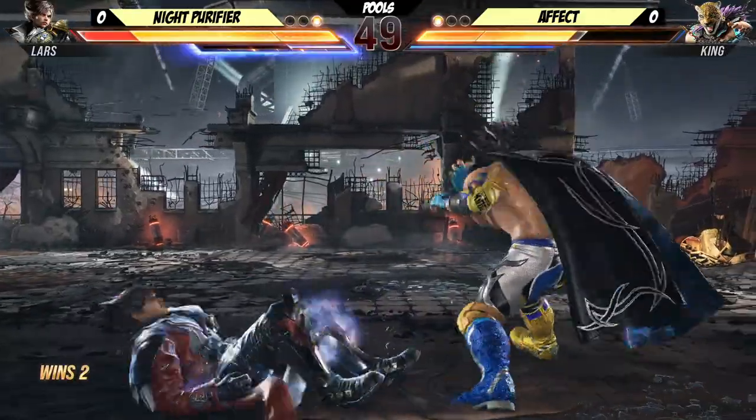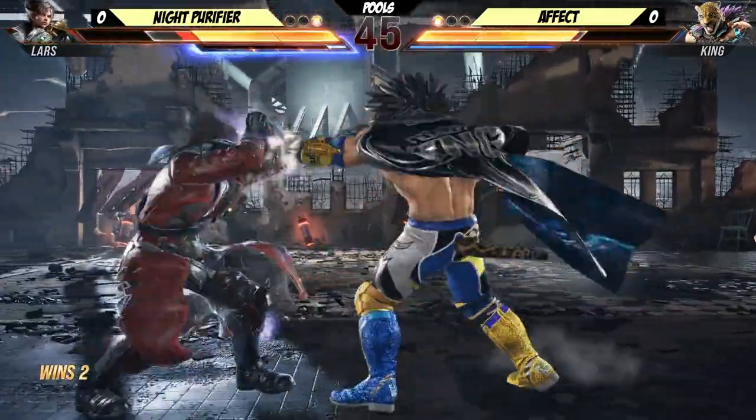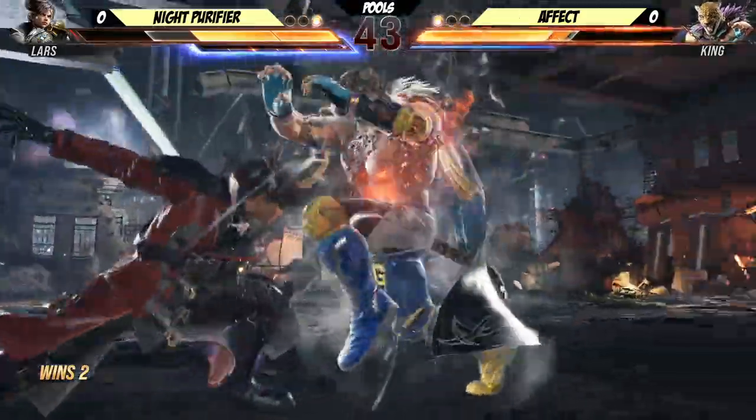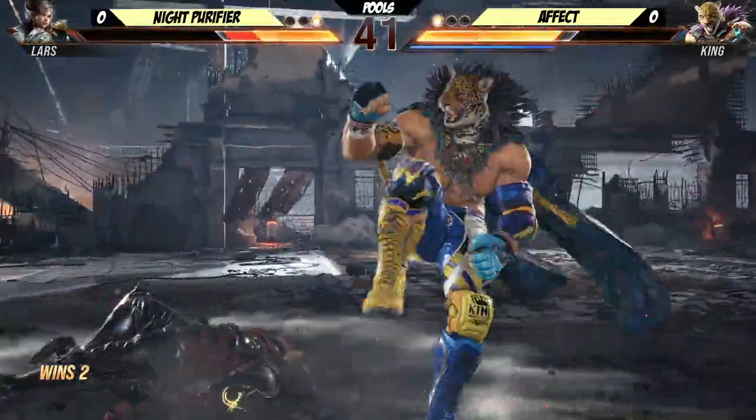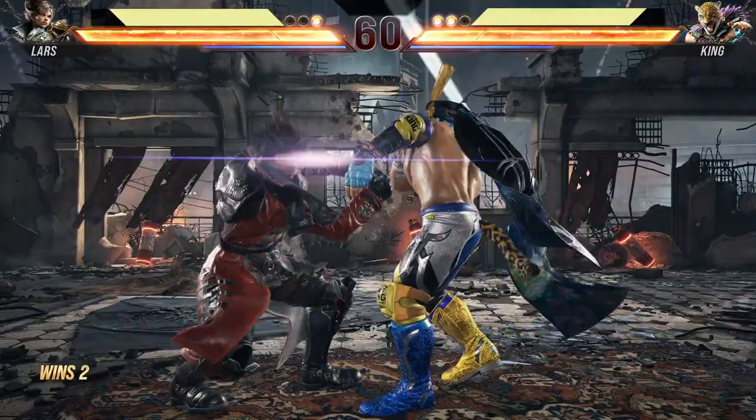Anti-air throw! Caught him out of the air with that. Nice punish — punish that armor move. Throws punish armor too. Chest bump, not reaching. People's elbow. Those were a ton of good options on Oki leading into just a mid-check.